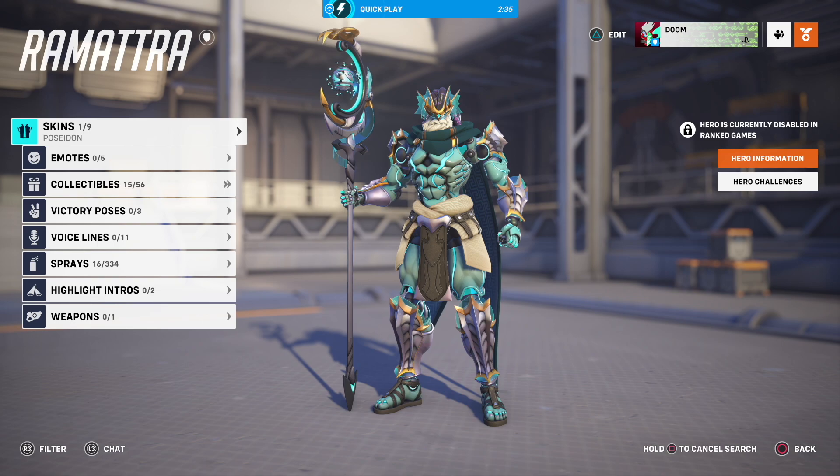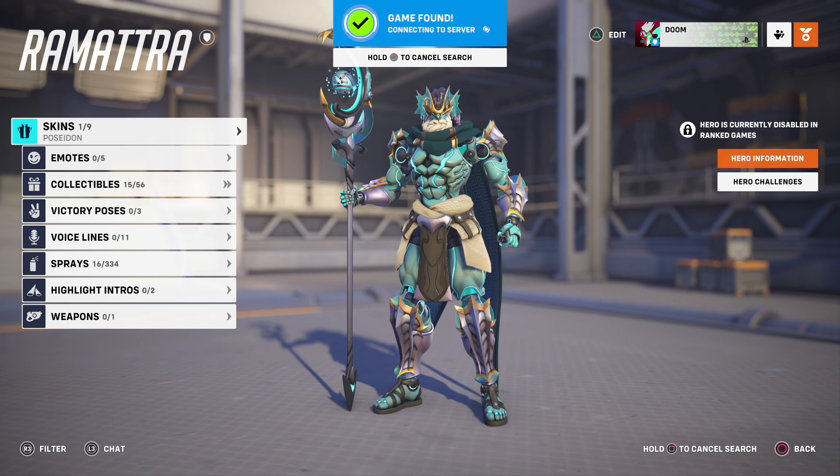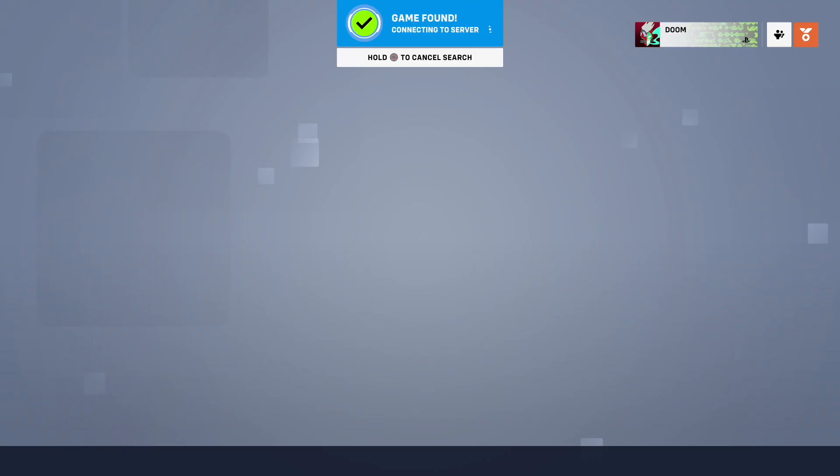His staff — his scepter — is a little bit different because it's got Poseidon's trident built into the top of it. It's not bad looking. His staff is probably one of the coolest things about his kit. Let's get in here.